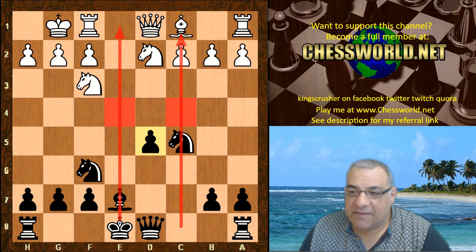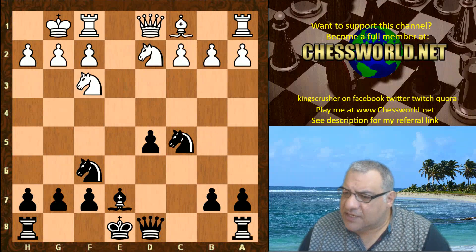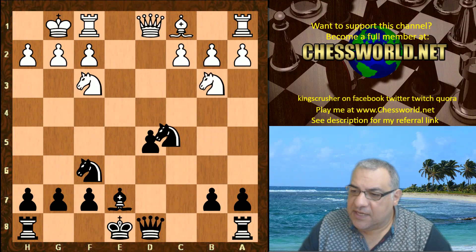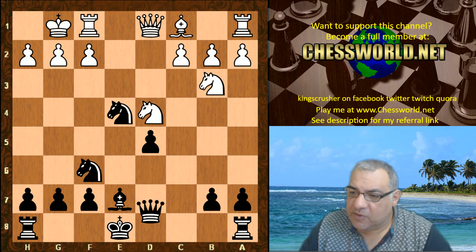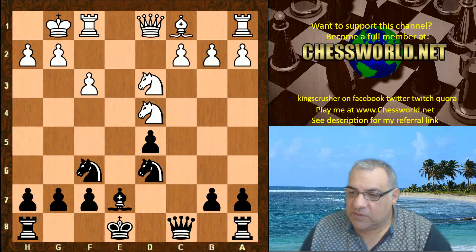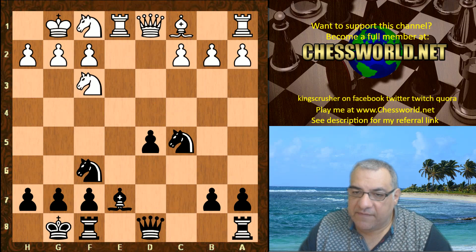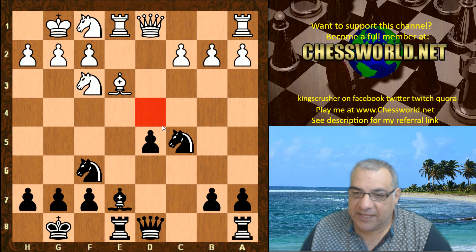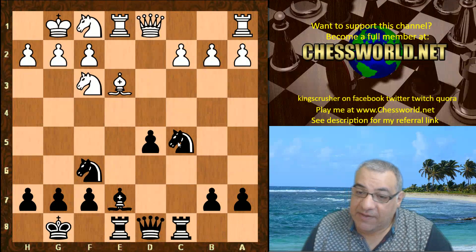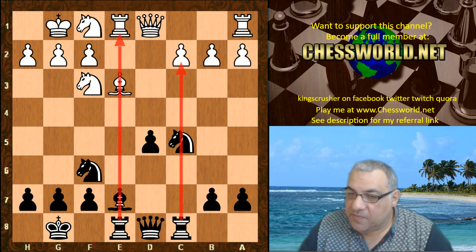Rook e1 seems more standard than Knight b3 immediately — for example Knight c4, Knight d4 gives a blockade, but black might be okay here, thought to be about equal. After Rook e1, black castles, then Knight f1, Rook e8, Bishop e3. That comfortable blockade is being set up on d4. Rook c8 follows — both rooks are starting to enjoy themselves on the c-file and e-file.